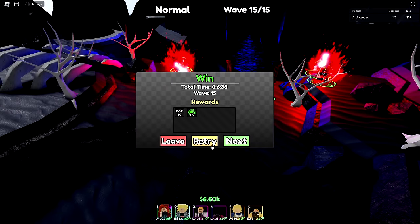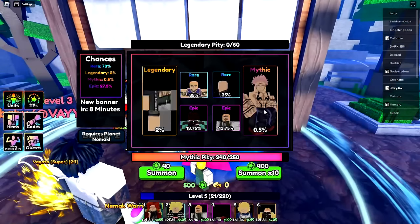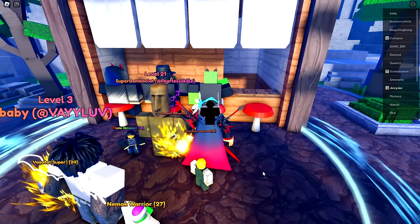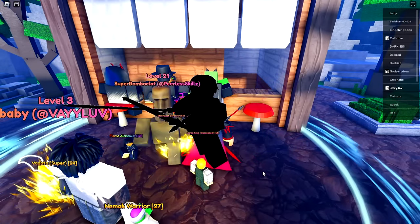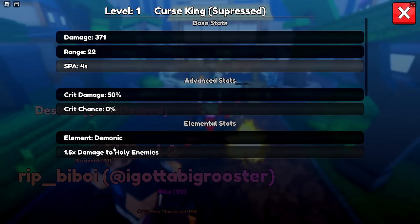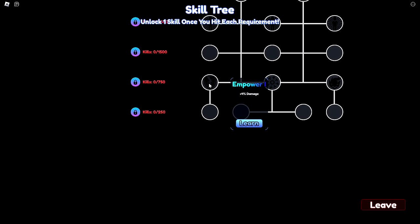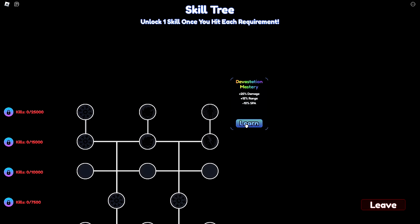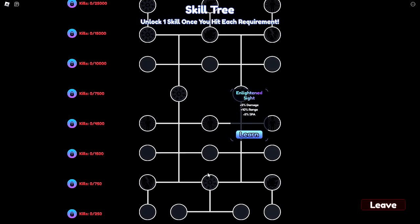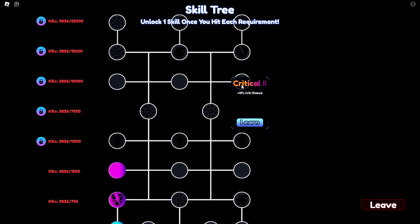There's the boss — the Elite High Hollow with 167,000 HP — does not stand a chance. That earned 110 gems. Now I have enough money to get the guaranteed mythical. Let's do it — Cursed King Suppress! We also got a legendary. It's an air unit — perfect. Element: Demonic, 1.5x damage to hold enemies, and it has a skill tree.